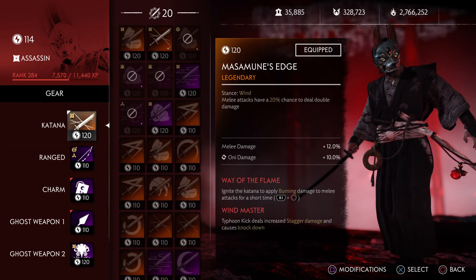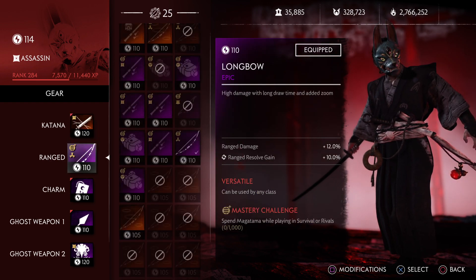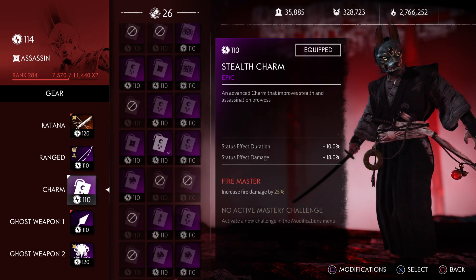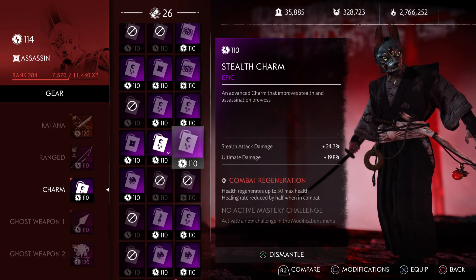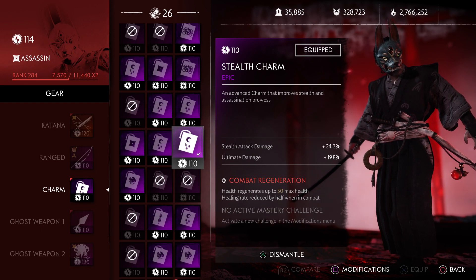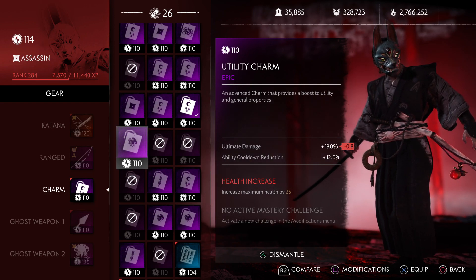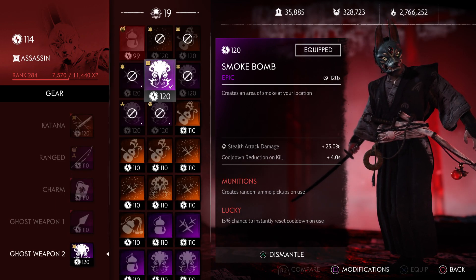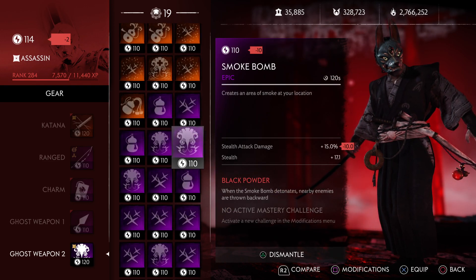This build only has Way of the Flame — it'll have the same setup for both cases, so there's no additional buffs to status fake damage. This one will have stealth attack damage and ultimate damage... actually, let's just go with no stealth, nothing of the sort.